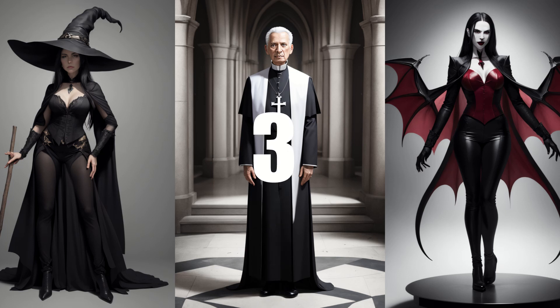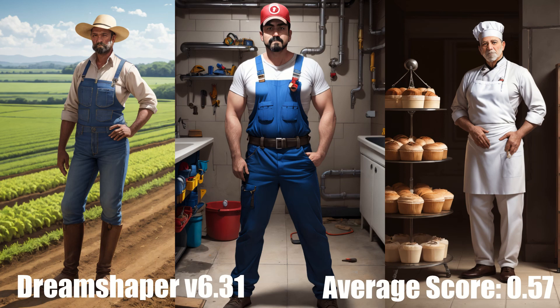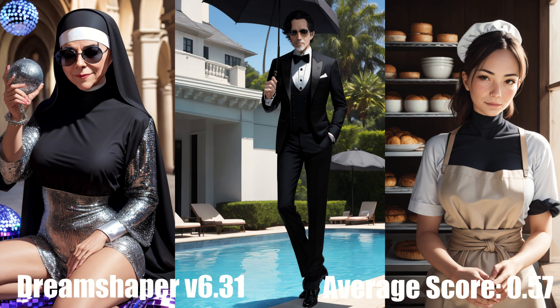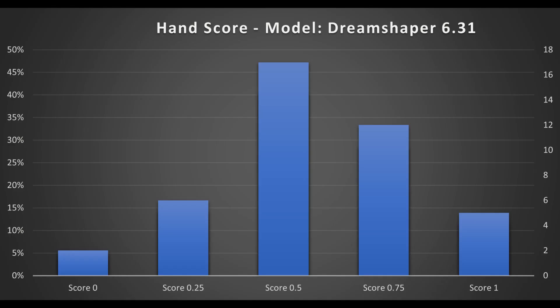And finally, we're on to the top three, which are all stylized models. In 3rd place, we have DreamShaper version 6.31, with an average score of 0.57. DreamShaper is a long-running model within the community and the third most downloaded model of all time on Civit AI. I would say that it indeed deserves its place on the leaderboard. Another interesting fact about this model is that it has unusually low levels of objectionable content. While suggestive content is still present, it is much less frequent than the final two models in our list, and I did not see any NSFW images in my test data. There is one minor issue though — sometimes the model spits out black or incoherent images, and I'm not sure why.